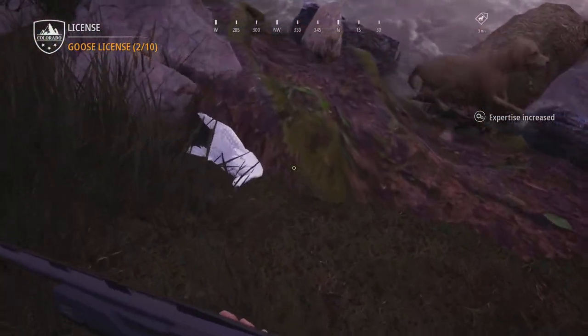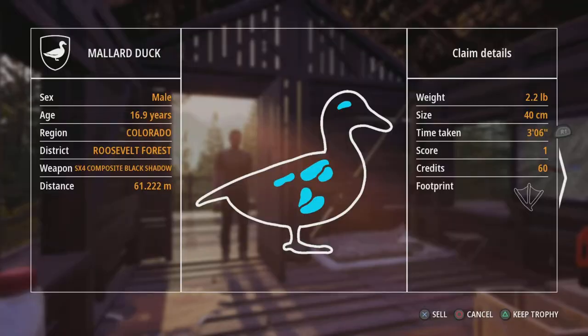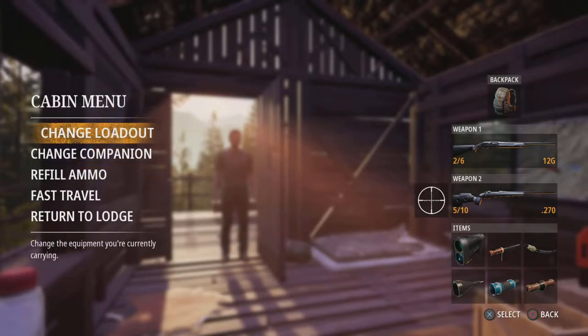All right, so we're back at the cabin just to see what we have here. The first one is 17 years old, I'll definitely cut that one. Except this one's a little bigger. Oh, this is a Ross's goose - we'll go ahead and sell that one. We'll sell this one too. Yeah, we'll just sell those guys.